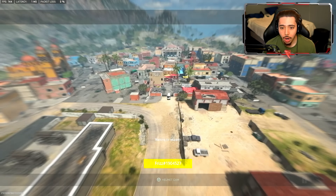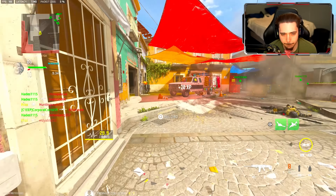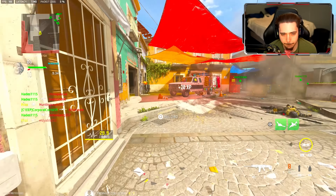Oh, this guy's hugging walls — nice. I've got a really good streak going, I do have another advanced UAV, I'm going to save it. I just continuously keep flanking them. I'm on a 15 kill streak right now — I don't know how that's gonna go over with these guys.